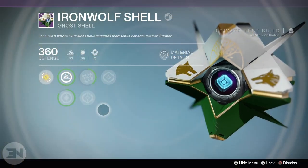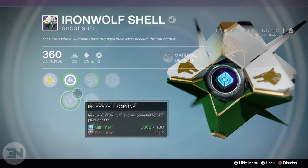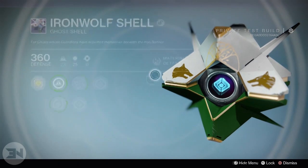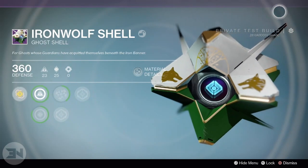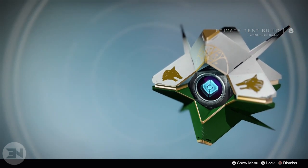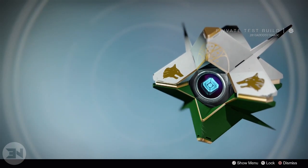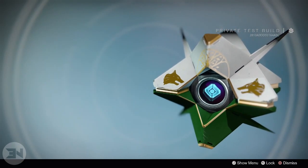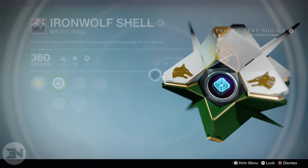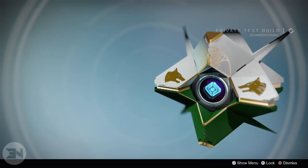Next up we have the Iron Wolf Shell, which is the Iron Banner ghost. I really love the look of this shell. It's the normal ghost shape, but it has a very distinct color pattern: the bottom half green, the top half a whitey-gray. It's got very obvious wolves printed on it and a couple of little spikes sticking out. From what I could see there are no new perks, but it definitely looks cool and I'll be aiming to get this as soon as Iron Banner starts in Rise of Iron.